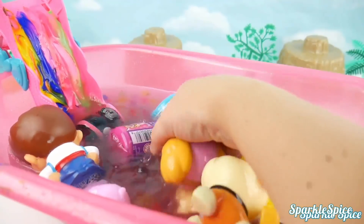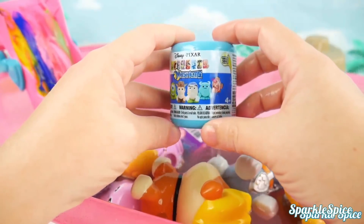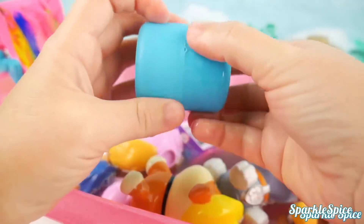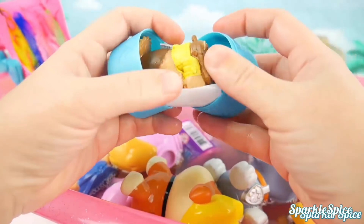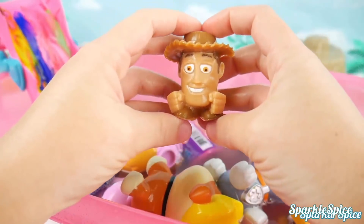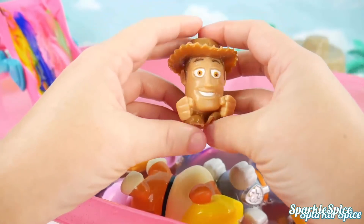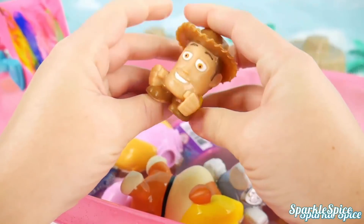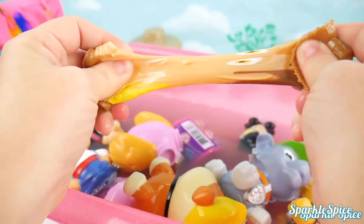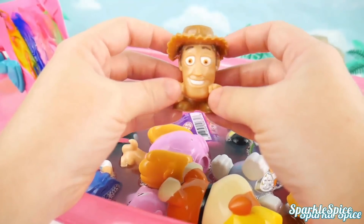Let's keep going with our surprises — there's more in here with all these Orbeez! It's a Toy Story Mashem — can't wait to see who's inside! Who's it going to be? Is that who I think it is? It's Woody — Buzz's best friend! I love the hat he has on and his yellow shirt. How about we give him a squeeze? Super fun to stretch! Alright Woody, you ready to go for a swim? Too bad — in you go!